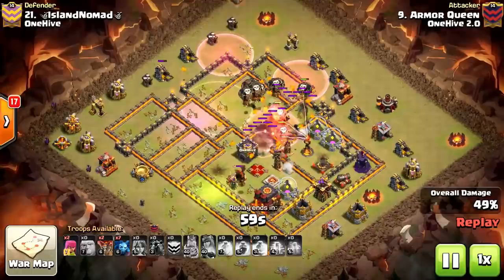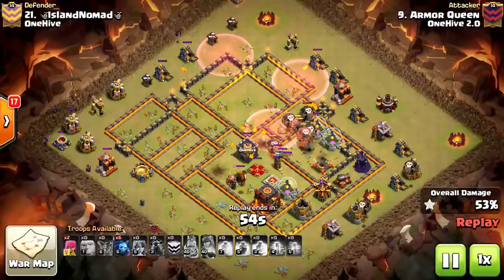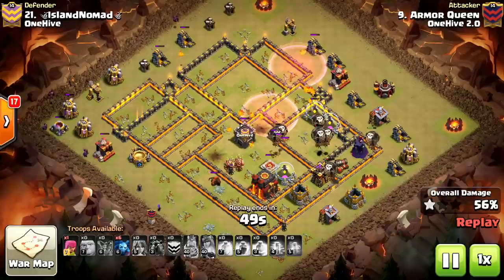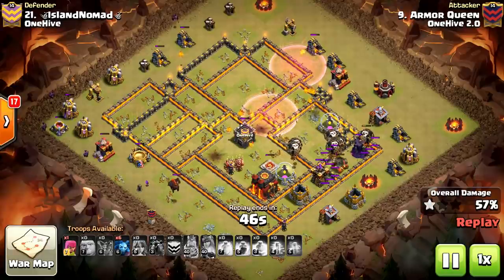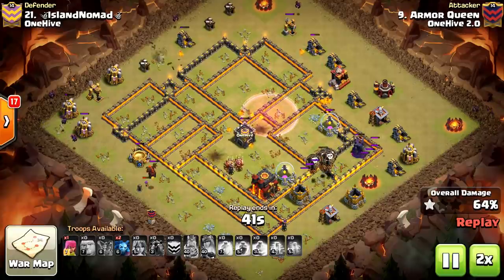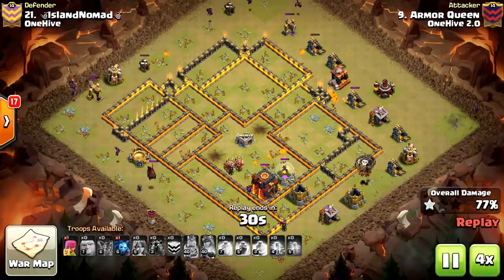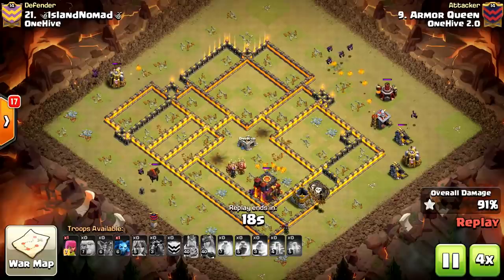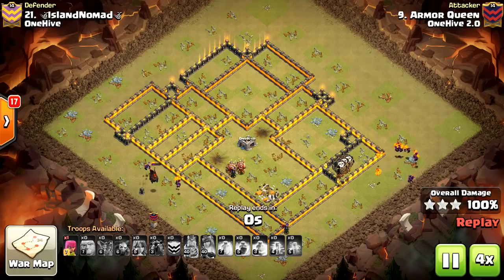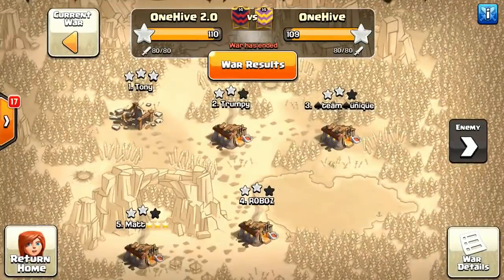We're going to have good cleanup if these Loons can make their way past the Inferno into the last couple of defenses — and they do. He had two Loons to distract at the back end, finishing it off with a packed group of Loons that took out the Inferno Tower. Very good attack. Armor Queen has done a hell of a job with these 10v10s — in fact, this war he got a six-pack. One hell of a war for Armor Queen, without a doubt.